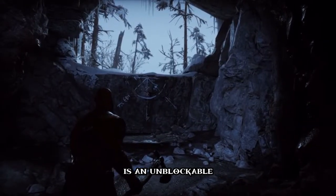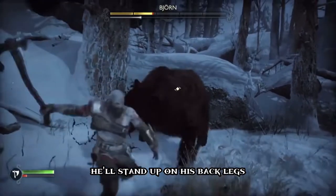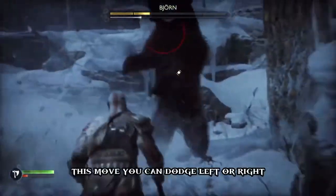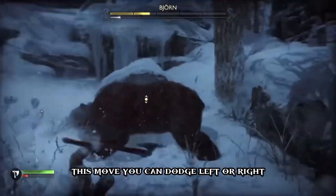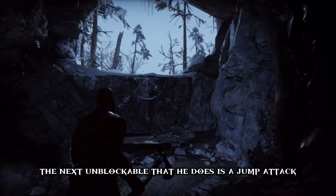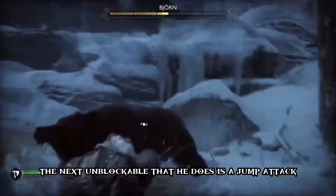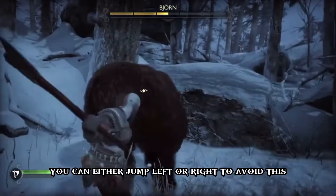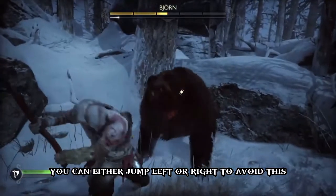The second move is an unblockable — he'll stand up on his back legs, track you for a moment, then pound. You can dodge left or right. The next unblockable is a jump attack: he'll jump back then jump forward, and you can dodge left or right to avoid it.